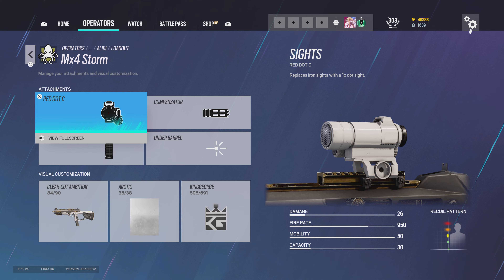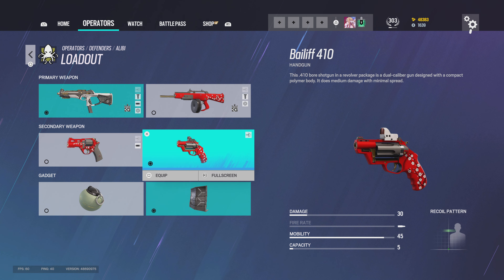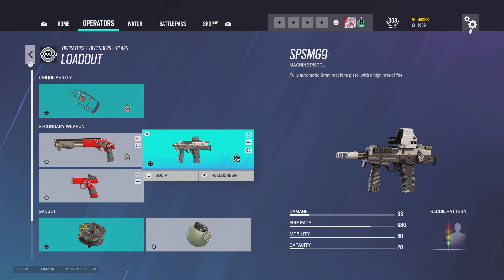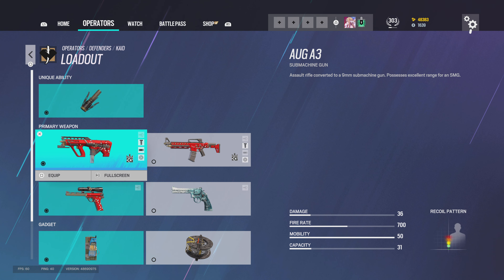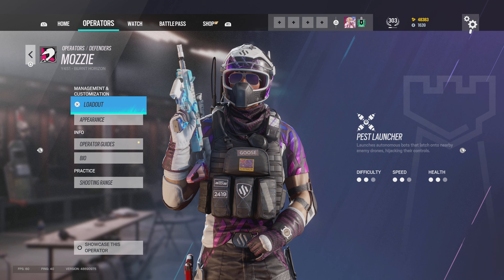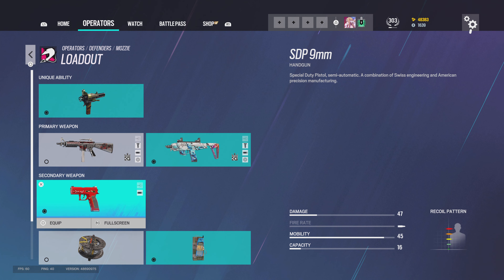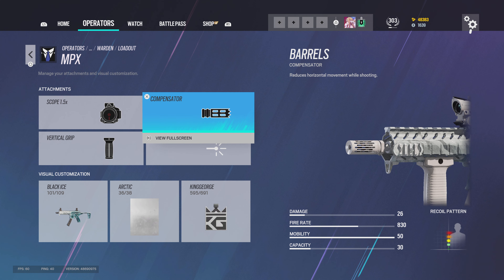For Alibi I run the Mx4 Storm with red dot C, compensator, vertical grip. I use the Bailiff, deployable shield, and the SPSMG9 with barbed wire. For Kaid I run red dot C, flash hider, vertical grip and 1.5, vertical grip for the shotgun, then the .44 Mag semi-auto with nitro cell. For Mozzie I run red dot C, flash hider, vertical grip, 1.5, flash hider, angle grip, and nitro cell.